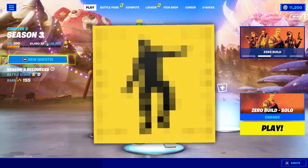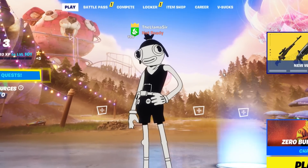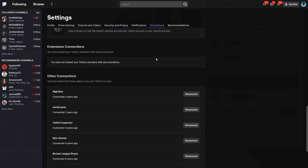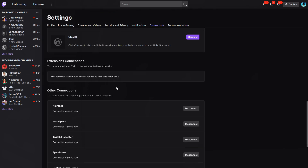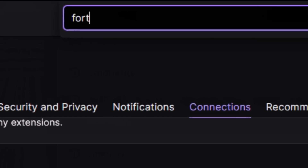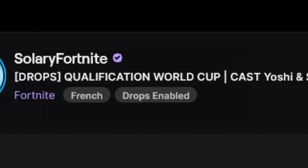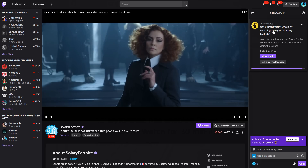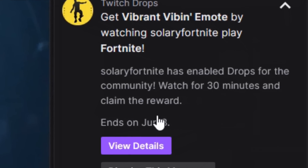Now let's cover a brand new emote that we can unlock — it's a little bit of a secret. In order to actually get this, we need to go over to Twitch. In order to actually get the emote, we need to go up to our settings, go over to the connections tab and make sure we have Epic Games connected. Once we have that connected, we can then search Fortnite and find a streamer that has drops enabled. It says get Vibrant Vibe emote by watching any streamer with drops enabled play Fortnite. All we've got to do is watch for 30 minutes in order to claim the item, and that ends on June 8th.